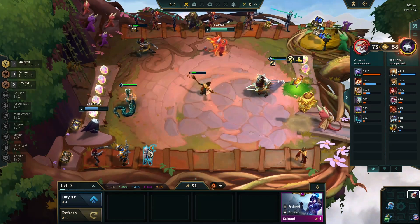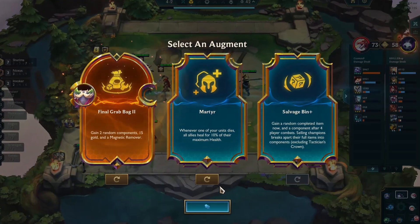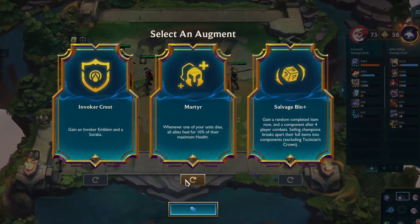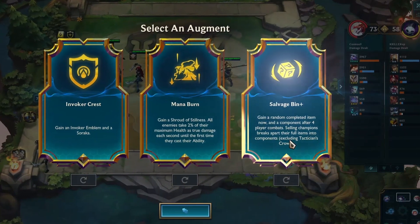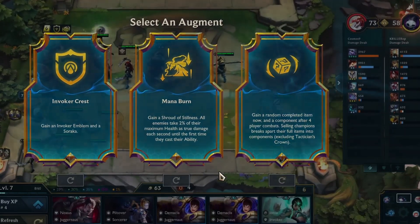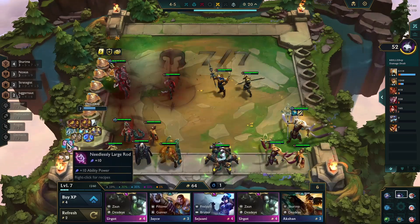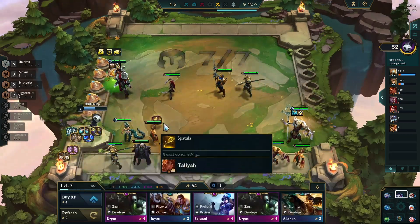I almost lost hope of getting the Noxus Emblem, but my third augment came as Salvage Bend+, which provides a random completed item now and a component after 4 player combats. I can also break a complete item off a champion by selling them. So I sold my champion holding the emblems and made a new Shurima and a Noxus Emblem.